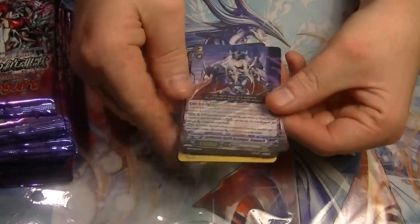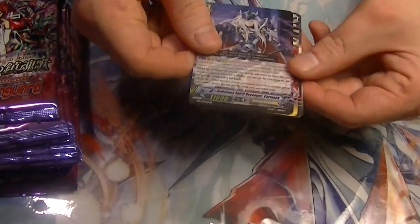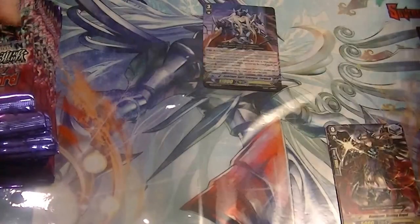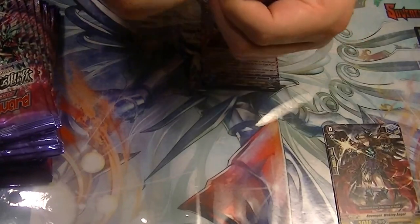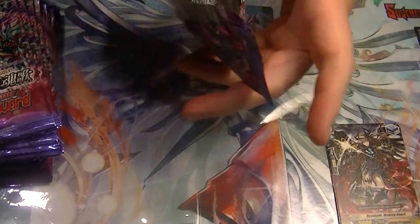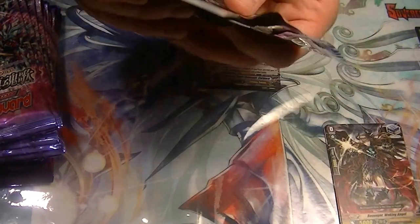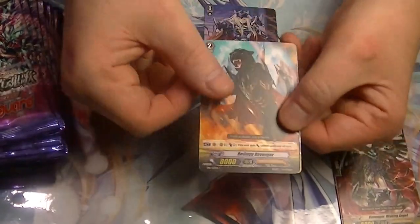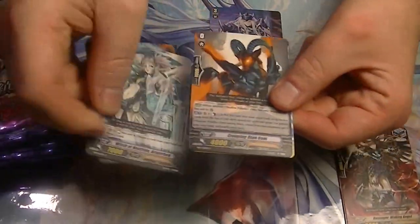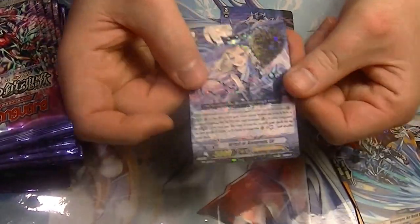We start off with a double rare — Revenger Cormac, part of a legion pair, so that's good to pull. I was kind of worried since I purchased 20 of these that they might have been scaled because they didn't say they were or were not. I'm glad to see at least a double rare already so I don't have to go and complain about possibly getting scaled packs. And we have a rare — Witch of Banquets Lear.